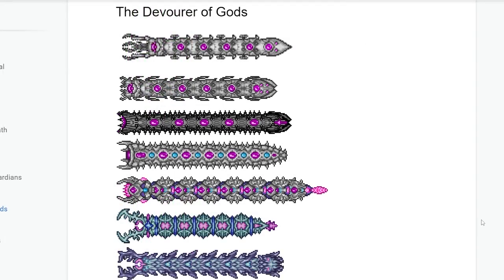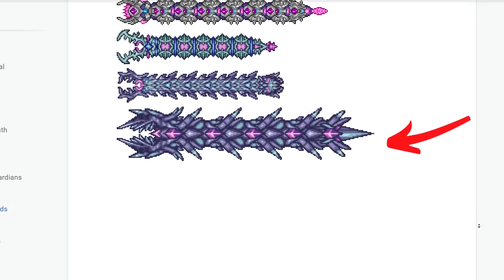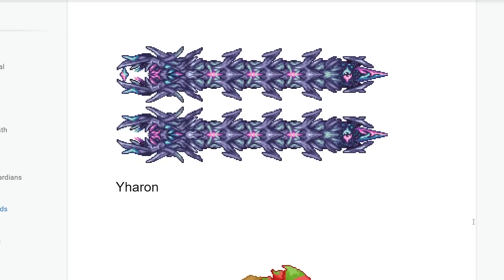The Devourer of Gods has a ton of sprites. He used to look like the Destroyer but with kitchen utensils coming out of his mouth. Then he turned into the Destroyer who got his mouth bitten off, then into Black Destroyer who lost his head, then into White Destroyer who also lost his head. Then he turned into a worm, and the next sprite practically looks like the Devourer of Gods already. The one after that looks even more like the Devourer of Gods — and I assume that was his second phase. These last ones look just like the current second phase, or at least very similar.